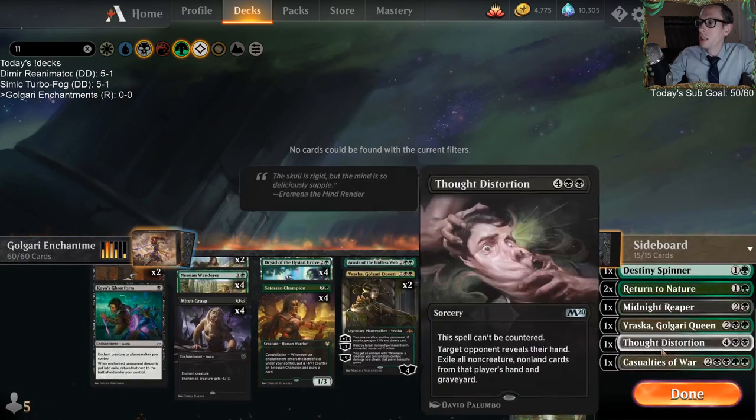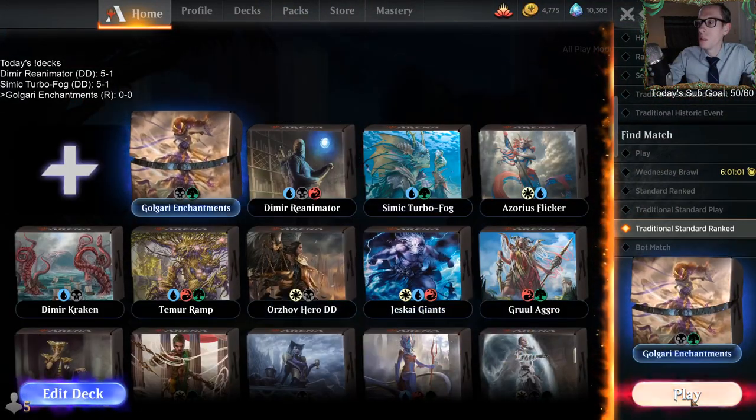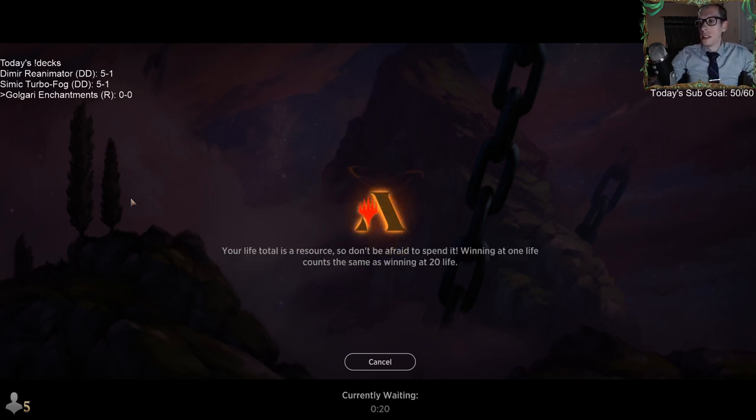Let's give this a try and play some Golgari Enchantments. We're going to be playing in ranked traditional standard. We'll play four or five matches depending on how long they take. Our other two leagues earlier today were really long, and we've been streaming for about six hours, so we may just play four matches.